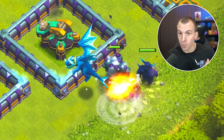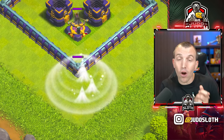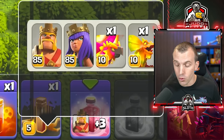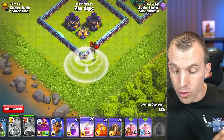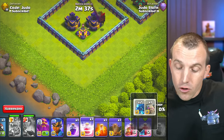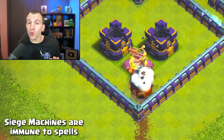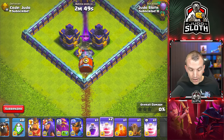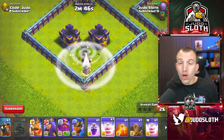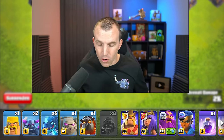We can then redeploy these elsewhere on the map. In the calculation, heroes are worth 25 and pets are worth 20, which works out nicely because you can then recall two heroes and two pets. When it comes to troops of the exact same housing space, it depends on the ones you deployed first. In this scenario, all troops are worth 30 housing space, but it scooped up two E-Dragons since they were deployed first. Note that siege machines are immune to spells, so you will be unable to recall a siege machine. However, the clan castle troops from within the siege machine could be recalled.